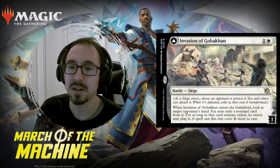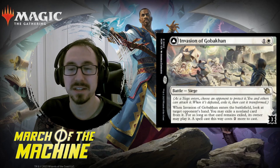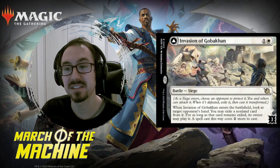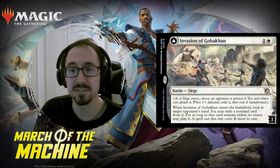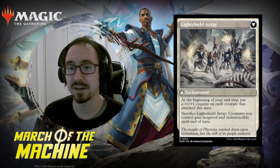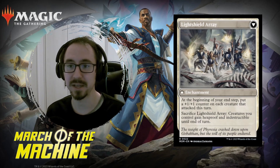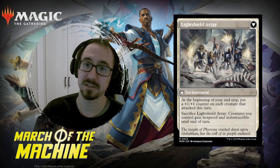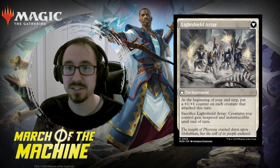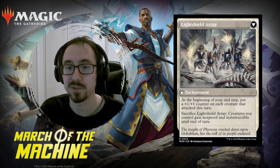Next one, Invasion of Gaborkon. When it enters the battlefield, you basically pick a card in the opponent's hand and it costs two more to cast — an Auras-type effect — and it's very cheap to flip. When you do flip it, you get an Anthem-type effect which puts +1/+1 counters on your attacking creatures, and you can also sacrifice it to make them hexproof and indestructible. Really insane ability on the back side, and as we mentioned, Dusk Legion Duelist wants counters, so this will draw you cards off that if you have it on the board.